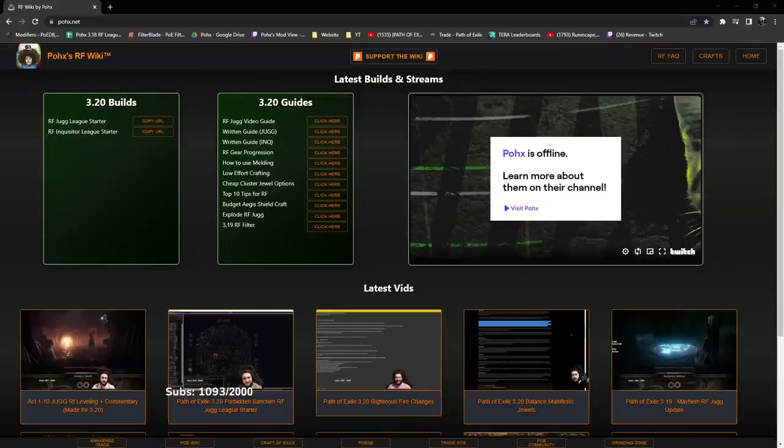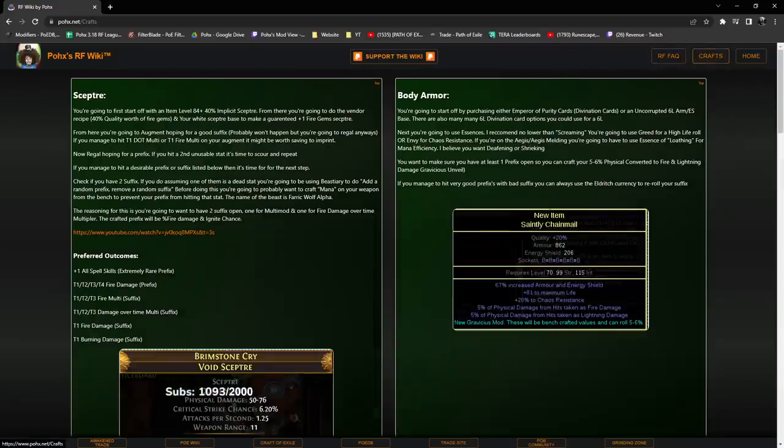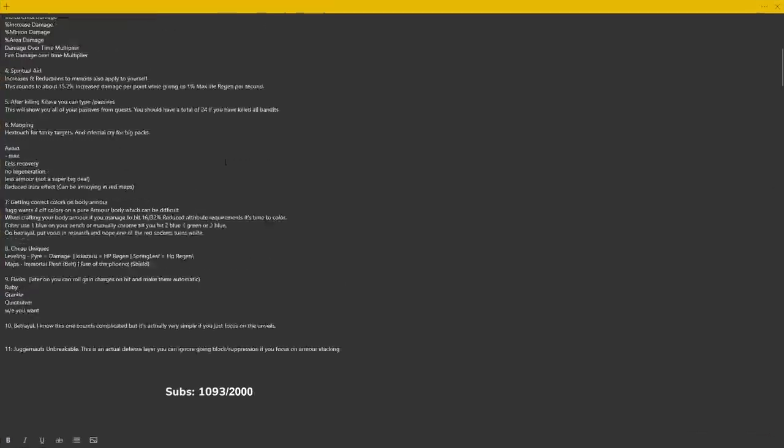Hello and welcome everybody, good morning. Today I wanted to go ahead and help you guys out with a top 10 tips for newer players playing Righteous Fire Juggernaut, specifically for the Forbidden Sanctum league for 3.20. Before I get started, if you're unaware, I do have a website specifically designed for Righteous Fire — it's got loads of questions answered because it has all my POBs, tips for crafting, etc. So don't forget to check that out, but this video is going to be talking about my top 10 tips.